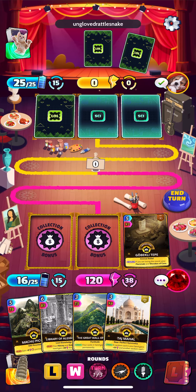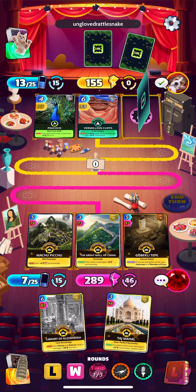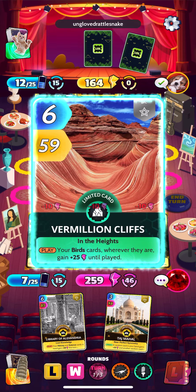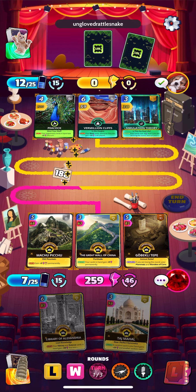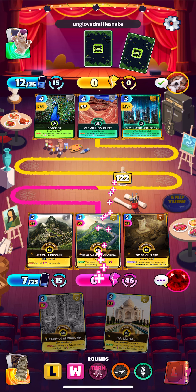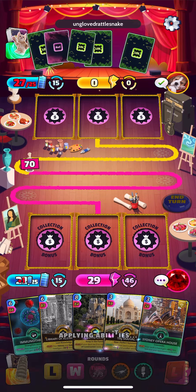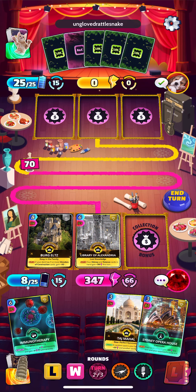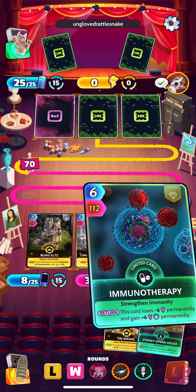Kind of want to lose right now — I don't want a huge lead because then Gobekli Tepe will be worthless. Let's play all our weak cards and hope he wins here. Nope, still gets him. Is what it is. Alright, let's play Immunotherapy and start getting that 6 perm.